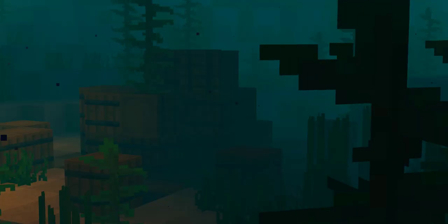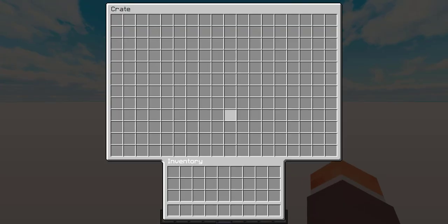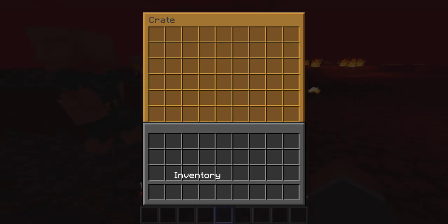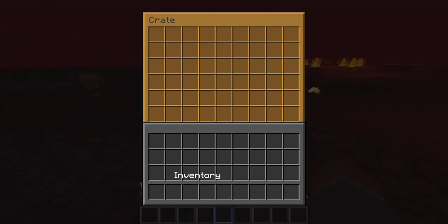Crates are a new and revolutionary form of storage. Instead of piling up like their predecessor known as the Barrow, crates will instead combine, maxing out at an absolutely horrific 2x2. In addition, unlike similarly sized storage units, crates do not aggravate piglins when opened.